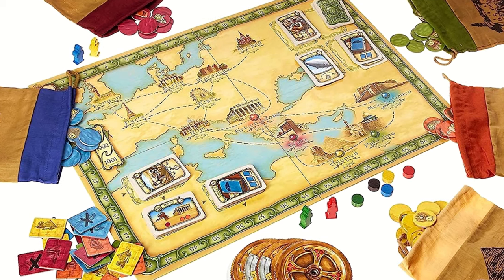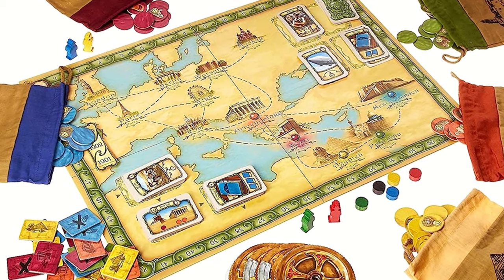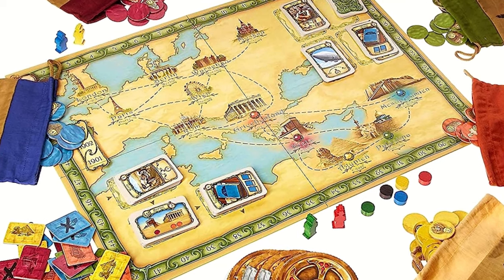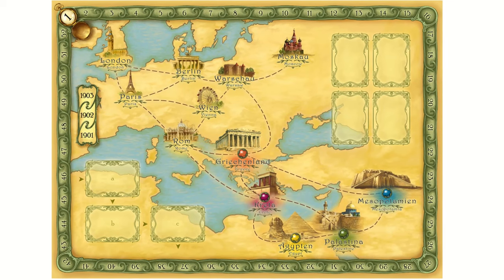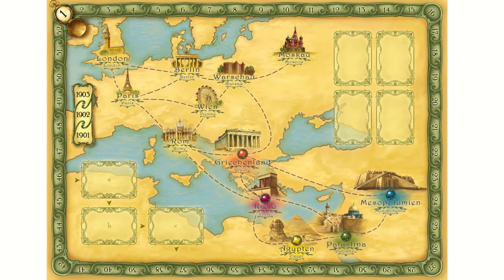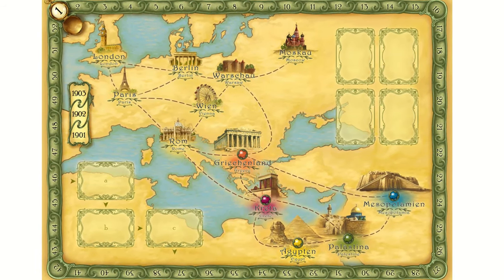To begin the game, each player receives excavation permits, an explorer figure, and a time stone. The game board features a unique time tracker with 52 weeks — one year.